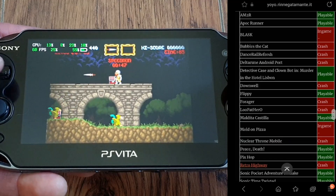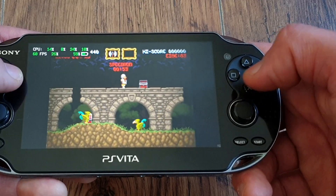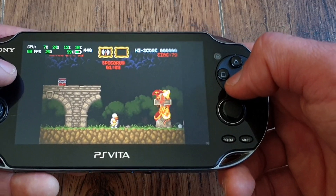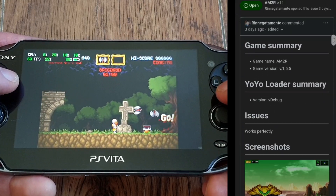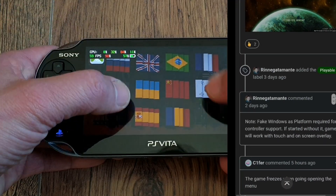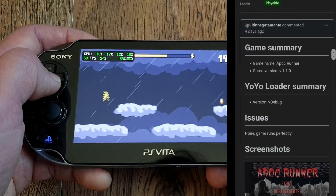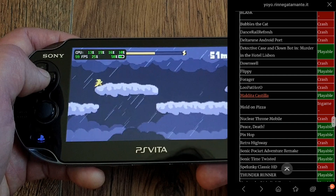The first and best one is of course M2R, then Apoc Runner, Detective Case and Clown Bot in Murder in the Hotel Lisbon, Flippy, Maltida Castle, Peace Death, Pixhop, Thunder Runner, and Undertale Disbelief demo. You can click on a game to find out if there are any issues with it. For example, many options menus or changing the language will crash the game. In M2R, you'll need to tick the option to use fake Windows as platform in order for physical Vita buttons to work — if started without it, the game will run with touch and on-screen overlay, so make sure to tick that box to enjoy it as intended.